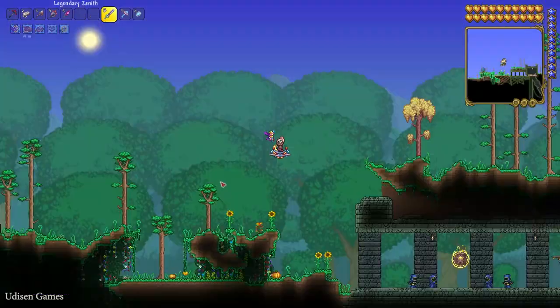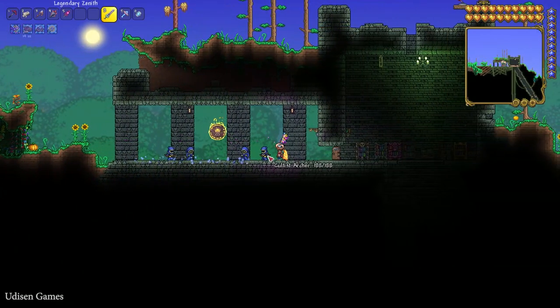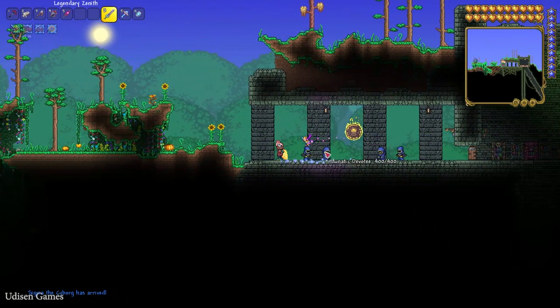After that, return to the dungeon and find a new NPC — the cultist. No cultist in your dungeon? Not a big deal. Try to kill all the bosses and try again. After several Terraria days, someday this guy will appear. Kill this guy.